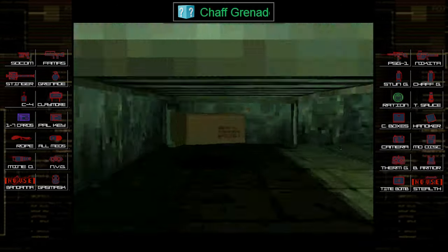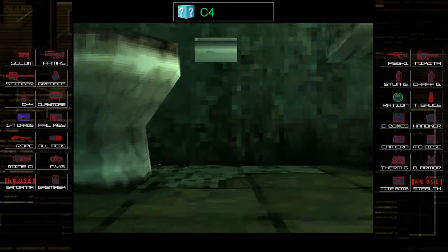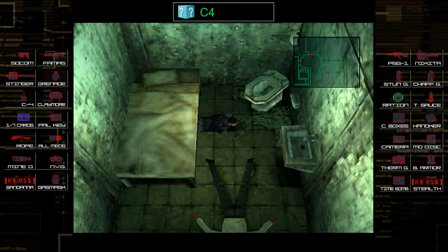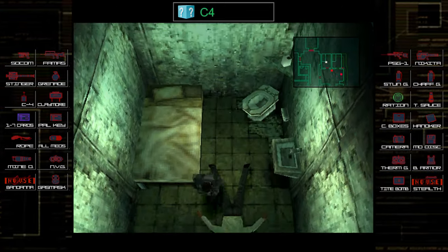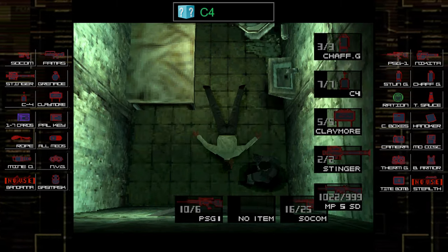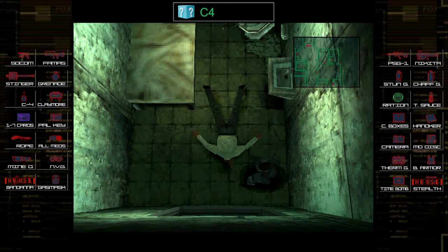Be sure to check under the bed — you'll find a ration here, which ended up being some C4, once again super helpful. We're going to need that to break through the walls. I'm just trying to have some fun here doing some tricks — I managed to stand on the bed, and believe it or not that's the first time I've ever tried that. It works the same way as the vent skip: look up, then press the crouch/stand button, and you can stand on the bed.